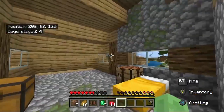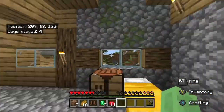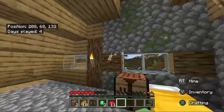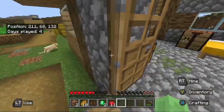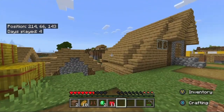It looks good from the outside — I mean, it looks okay. I won't say it looks the best. These columns here, this cobblestone, kinda needs help, kinda needs help — you know? The outside is the only part that I really don't like, cause that's not normal.